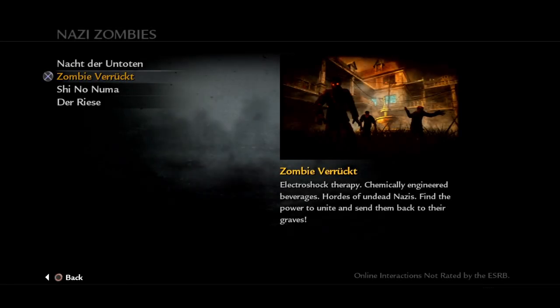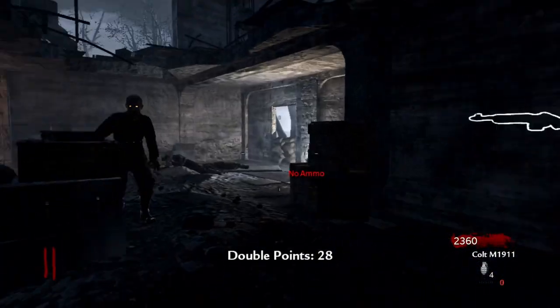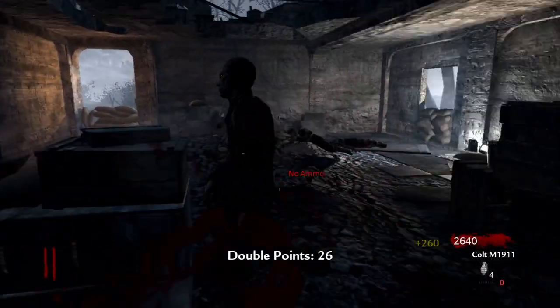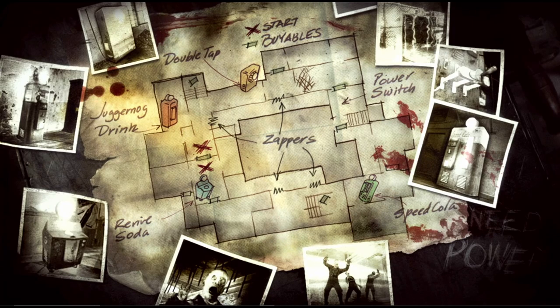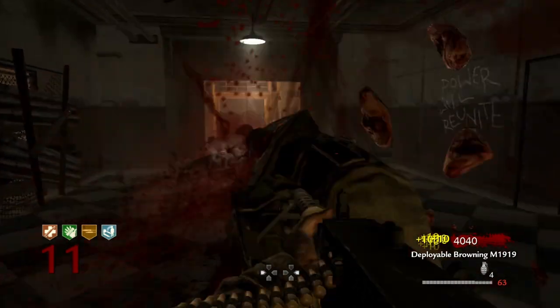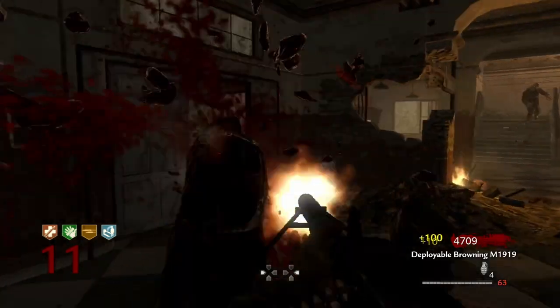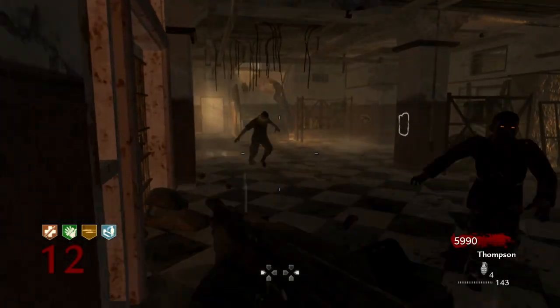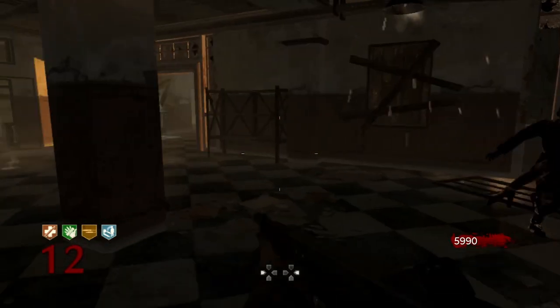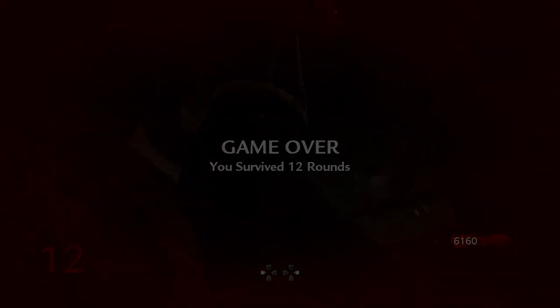Perks were first introduced in World at War on Zombies Nacht der Untoten's successor, Der Riese. Within Zombies, we got our taste of four fresh perks: Jug, Quick Revive, Double Tap, and Speed Cola. Of course, being new and all, you couldn't really call them crutch perks because they were the only four perks to begin with. You'd be buying all four unless you were playing single player, in which case you would ignore Quick Revive because it did not revive you back then.